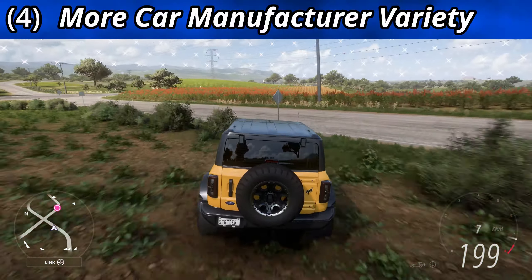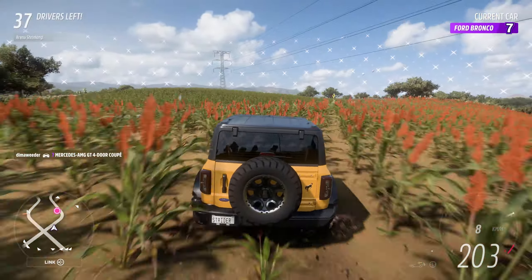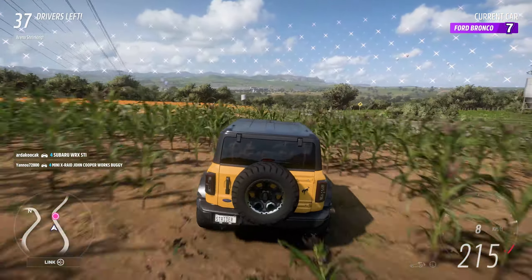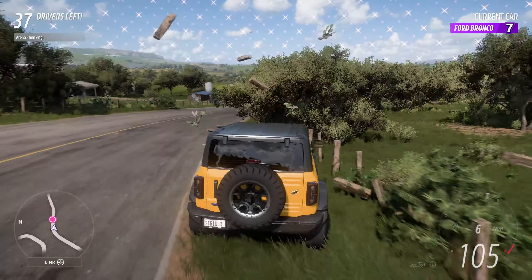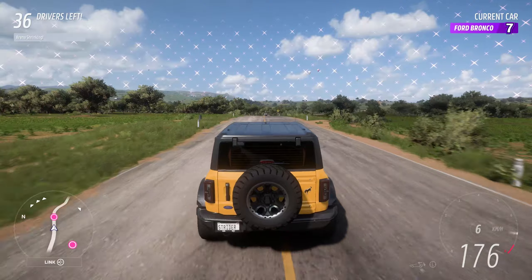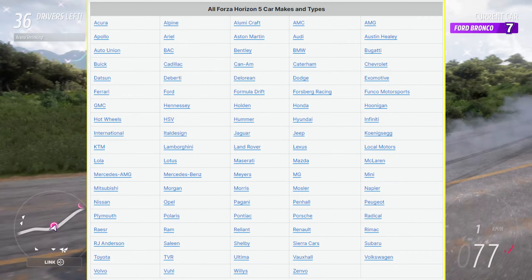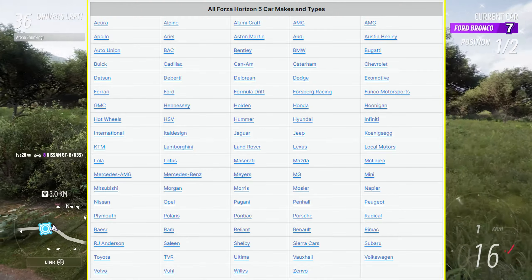More car manufacturer variety. Currently, 11 of the 47 cars in the Eliminator come from Ford. On the flip side, Nissan only had a single Eliminator car until they added the Tesoro. To maximize the variety, have a limit of no more than 2 cars per manufacturer allowed in the Eliminator at any given time. With almost 100 different manufacturers in the game, there's no shortage of options to choose from.